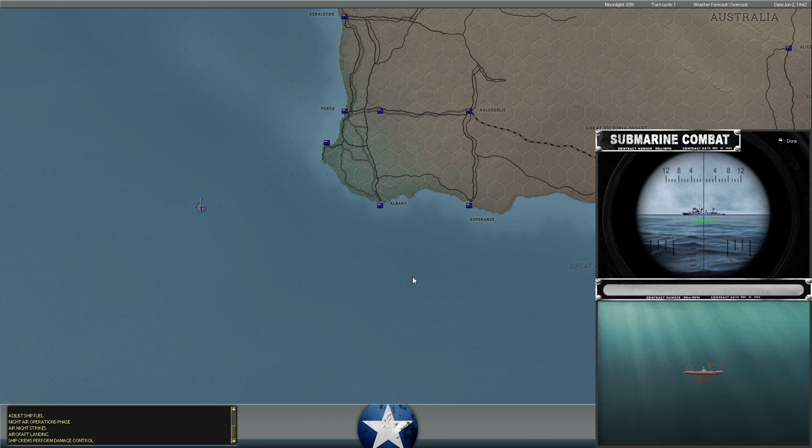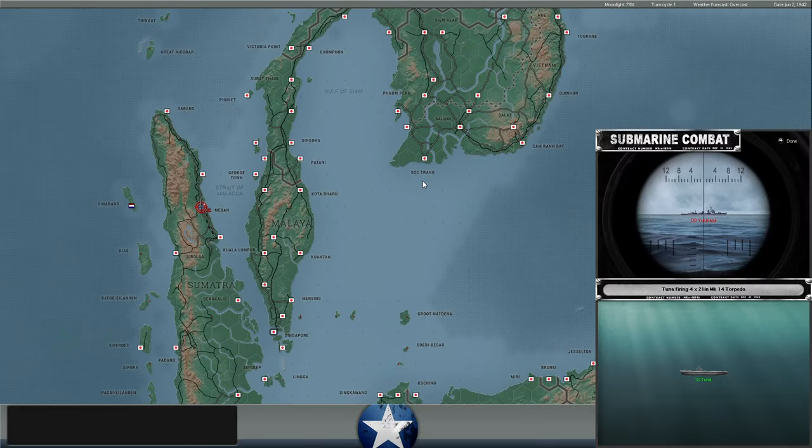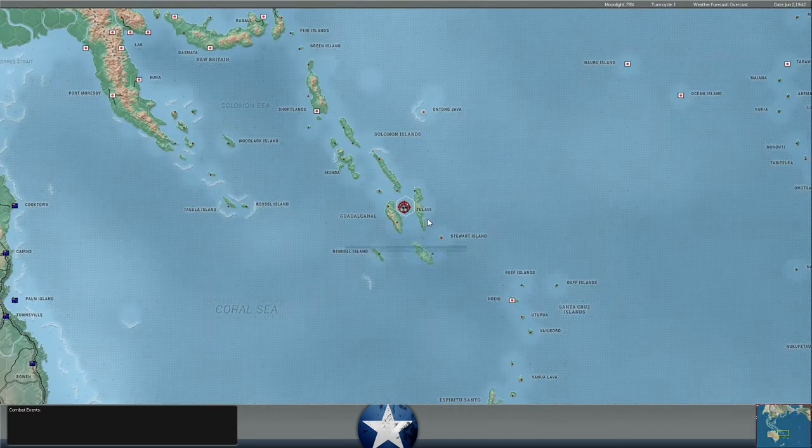We have convoys going back and forth between South Africa and Perth. We're trying to make our main supply hub into Australia be Perth rather than the long West coast-to-East coast supply route between the US and Australia. I don't know if that's the most efficient route, but with having lost New Caledonia and our strategic line of communications having to divert way south closer to New Zealand, it does seem like the more efficient and perhaps safer route. It isn't totally efficient to transport supplies over the rails from Perth to the East coast in Australia, but it seems like we're doing it.